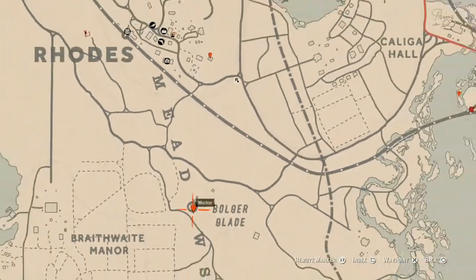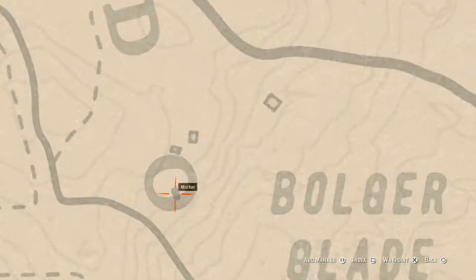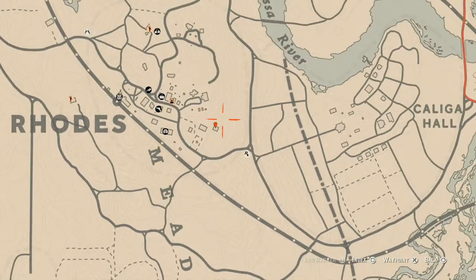Let's go down to our next marker, which is inside the O of Meadows. Right here by Boulder Glade, inside that square shape inside the O, you will find a random coin. I cannot tell you which coin you will get, but come inside this brick outline of a house — the base of a house — with your metal detector and that's what you will get.